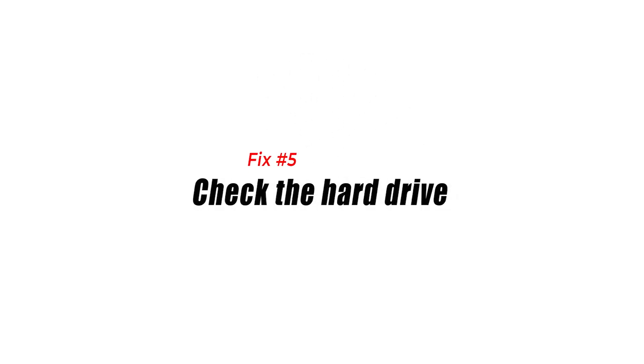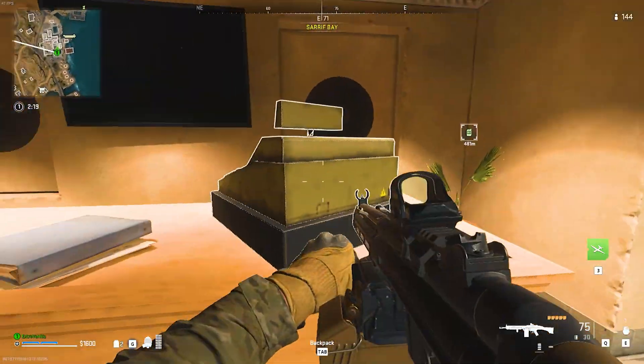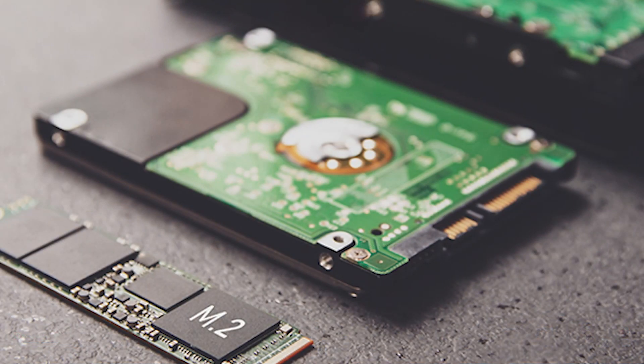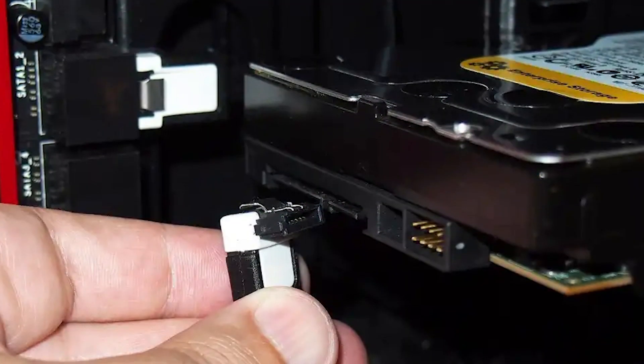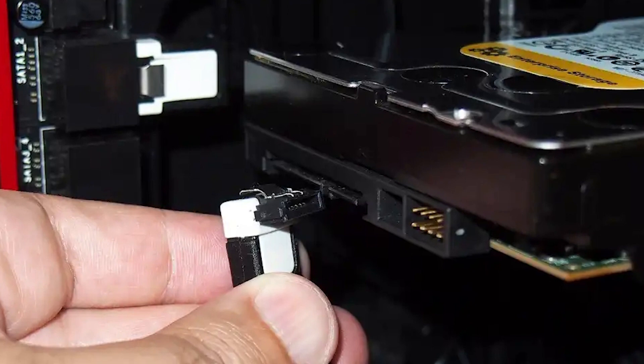Fix number five: check the hard drive. In some rare cases, bad hardware can cause games to perform poorly, crash, or force the computer to shut down randomly. If you have another spare hard drive, try installing COD Warzone on that one and see if it still keeps restarting. That hard drive issue may also affect other applications or games. If you have multiple programs working slowly, or if you notice severe degradation in performance on your PC, consider checking or replacing the hard drive.